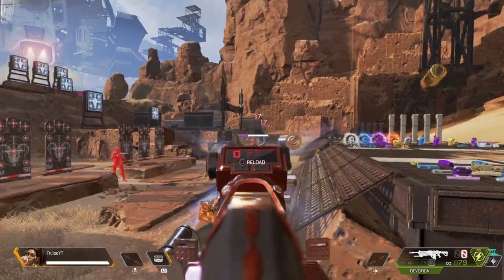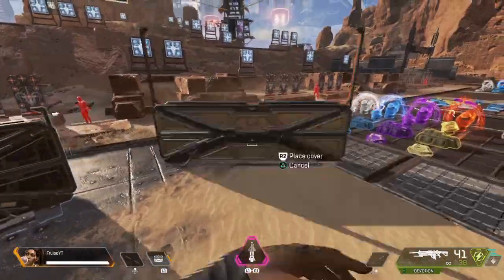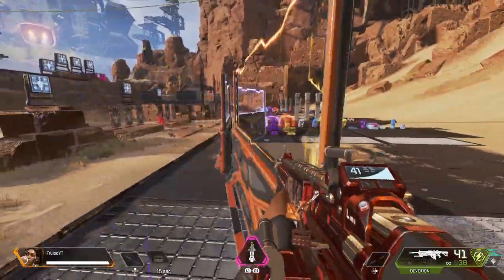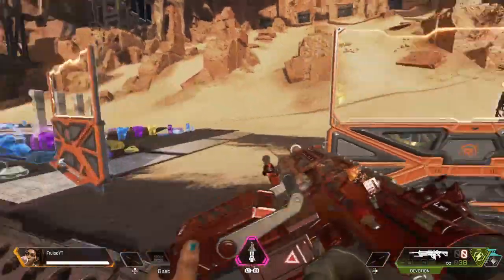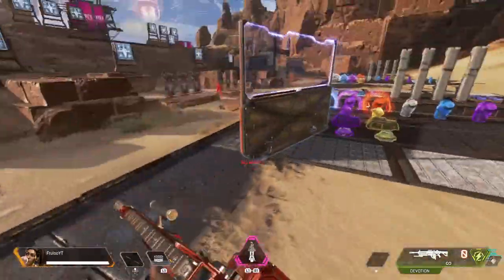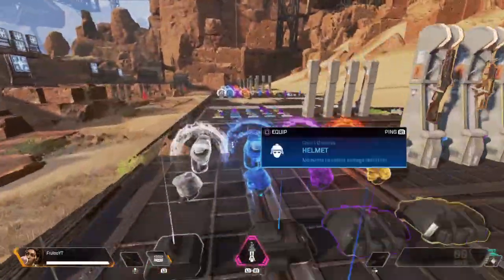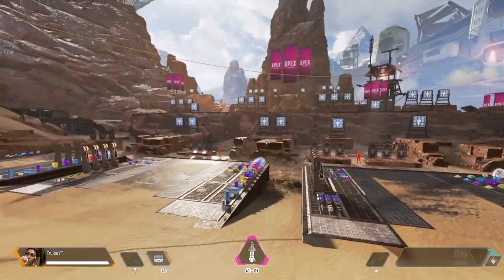I need to check the patch notes because I literally don't know what I'm doing. You can place three amped covers. This is like Rainbow Six now. You can shoot through it, and you can also destroy it from the bottom. This looks pretty cool. I'm going to go into a real match now — I'm kind of used to the controls, not that much, but let's go.